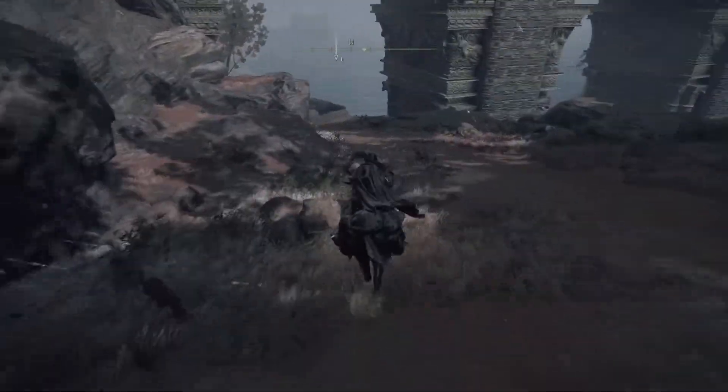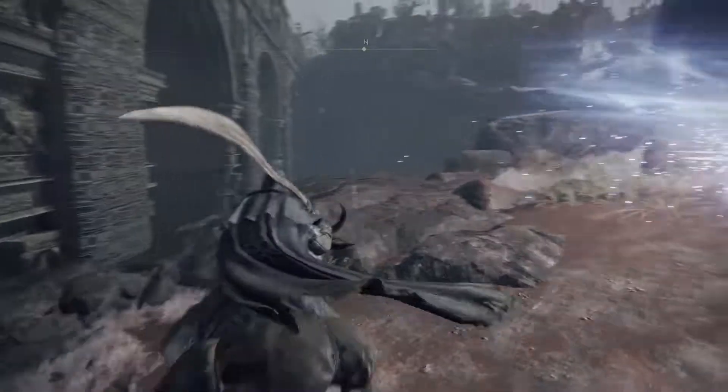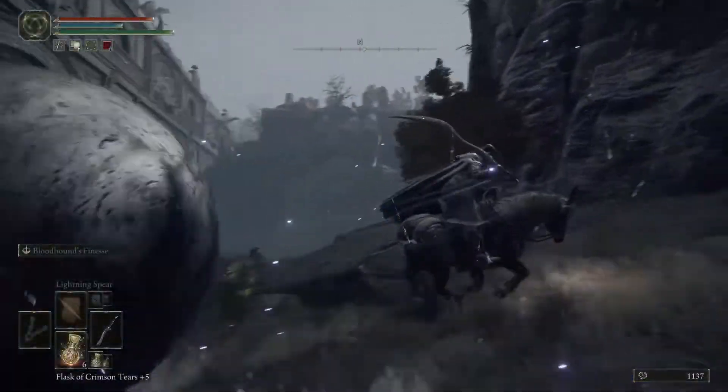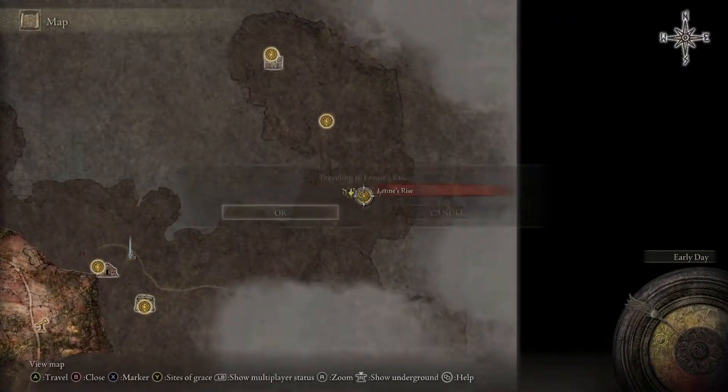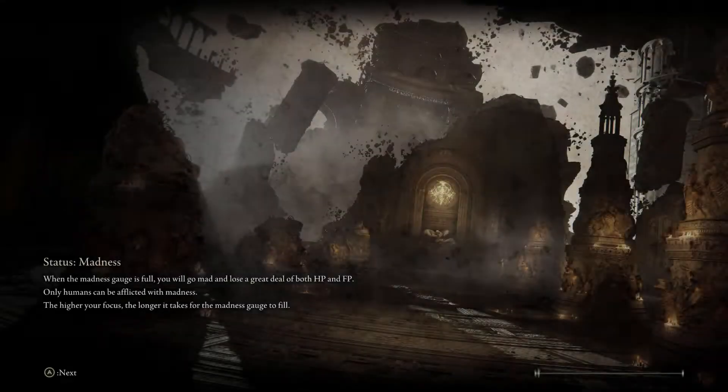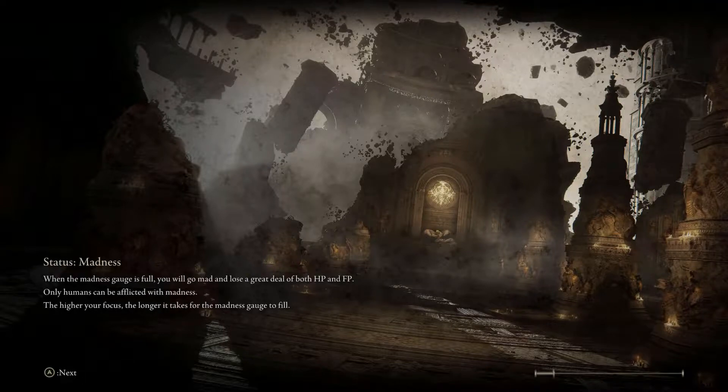So you ride down the road and hug this left wall. When you see this big ball spawn with that dark effect, you just ride around it and be sure to watch it fall off the cliff. It'll give you almost 2000 runes each time and you can just run back to the grace or fast travel and reset it easily.